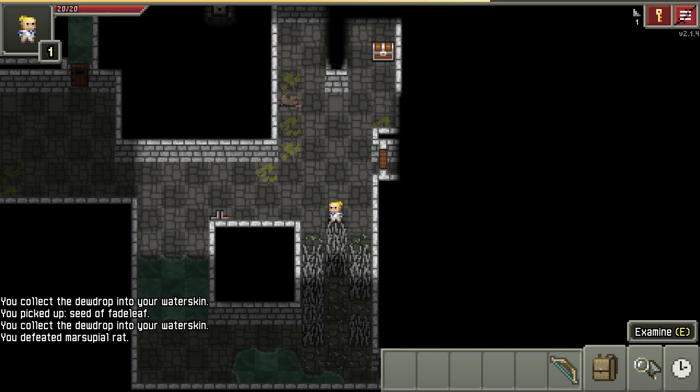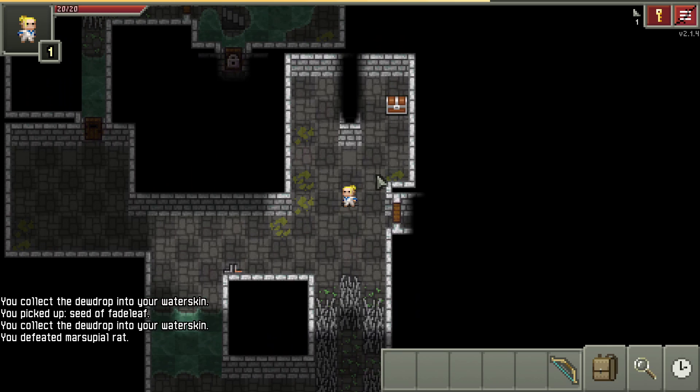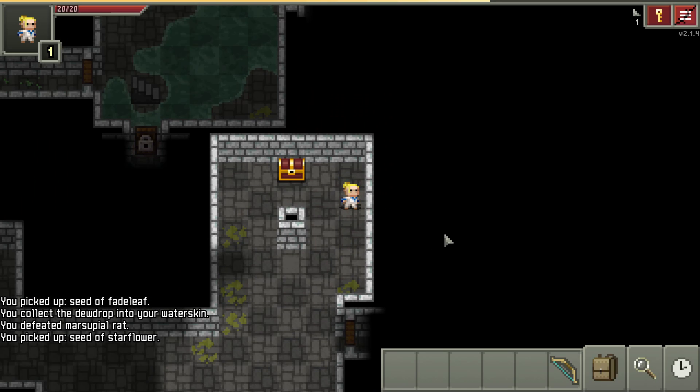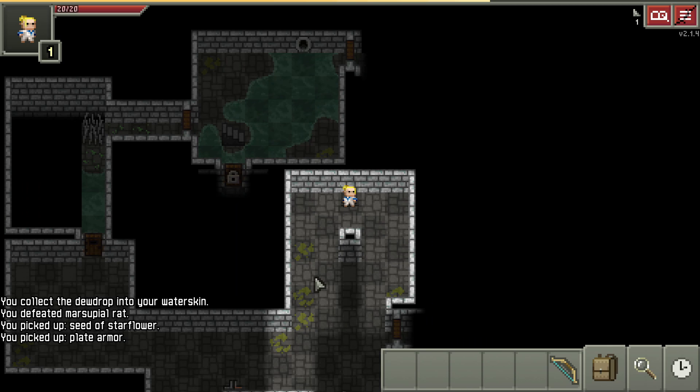I'm just exploring all the grasses and picking up the seeds and dew vials that drop. I always click on the magnifying lens and then click on the chest to make sure it's not a mimic. If it is a mimic it will say something like 'don't get near this, it's dangerous.' On computer I just hit E for examine.